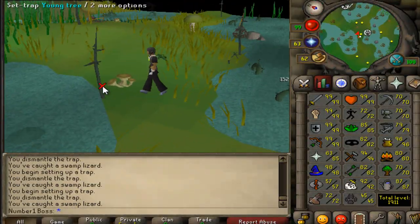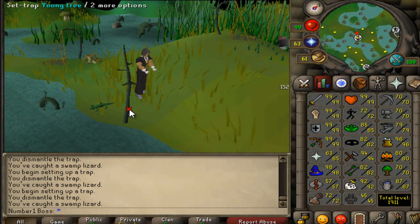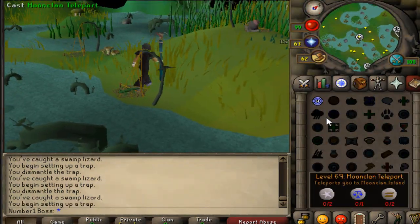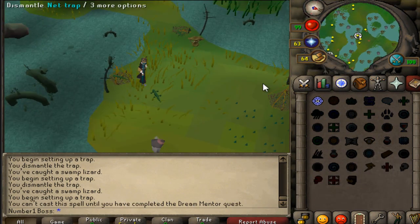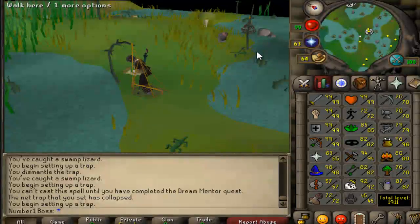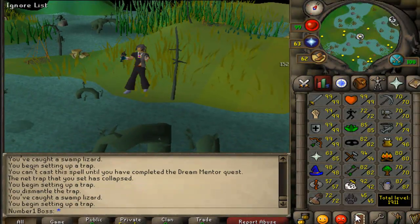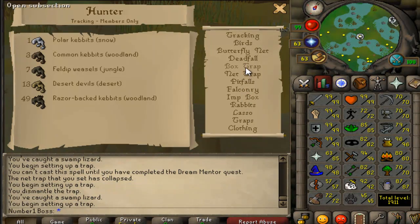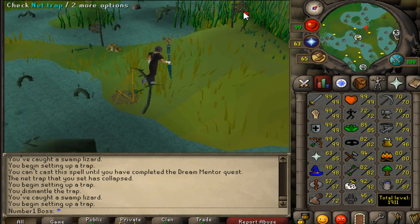Once I get level 47 hunter I'll be able to move to the orange salamanders in the desert. Unfortunately I haven't done the Dream Mentor quest yet, which I need for the water spell. I'm planning to wear desert clothes and bring water skins. I'll go from 47 to I think - it's 59 for red salamanders, not 63 - and 67 for red chins. Red salamanders are still very good on this game, same as in EOC, I think it's around 70k an hour.